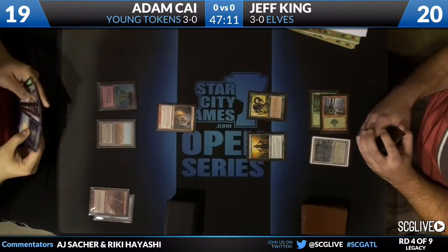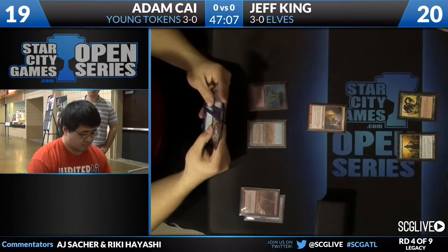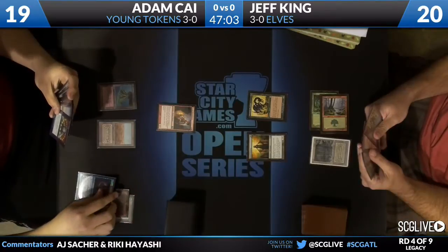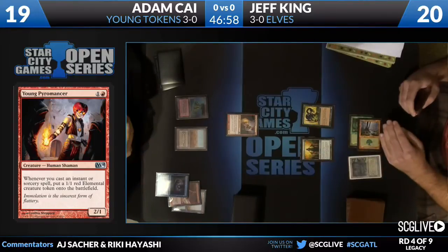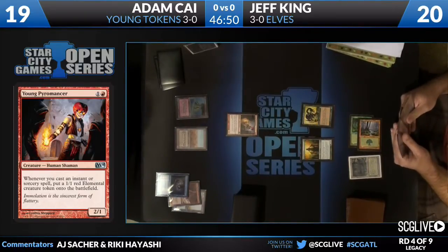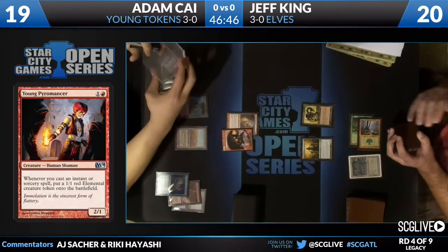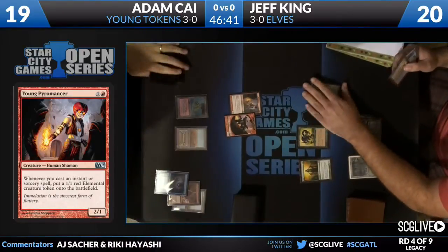Jeff says go. Adam on his previous turn established the Young Pyromancer, the breakout card from M14 — even a decent limited card, surprisingly. Here we see... normally Elves likes to be able to out-swarm Delver decks, but with the token strategy and the Young Pyromancer, it's actually you're out-swarming the Swarm deck.